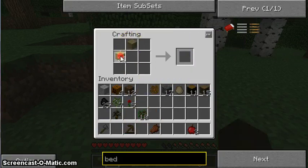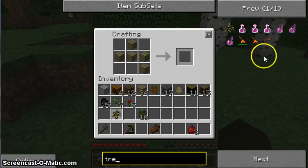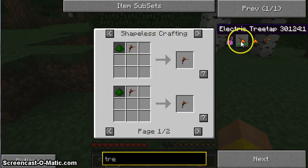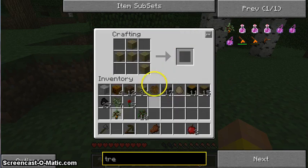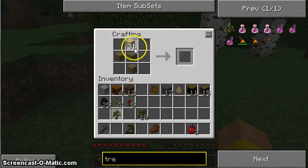We also need this thing called a tree tap. I can't quite remember how to make this — let's do it the easy way. A tree tap... nope. Oh dear — it's just going to show us this. Well, who would want to do that? I can't remember the recipe. I shall find it, and I shall get back to you as soon as I've found the recipe for this tree tap.